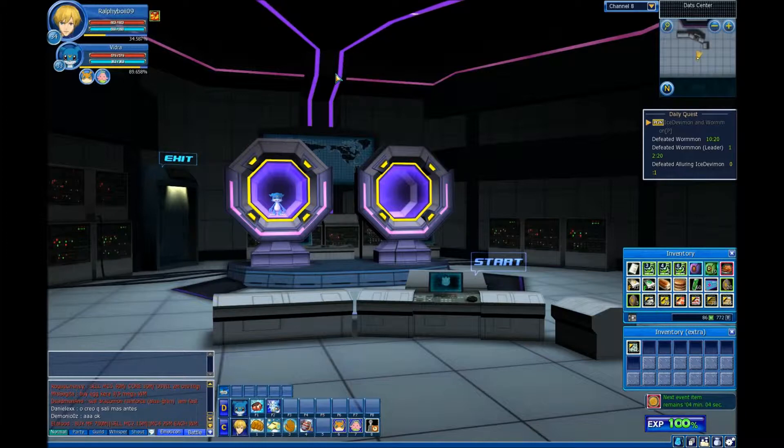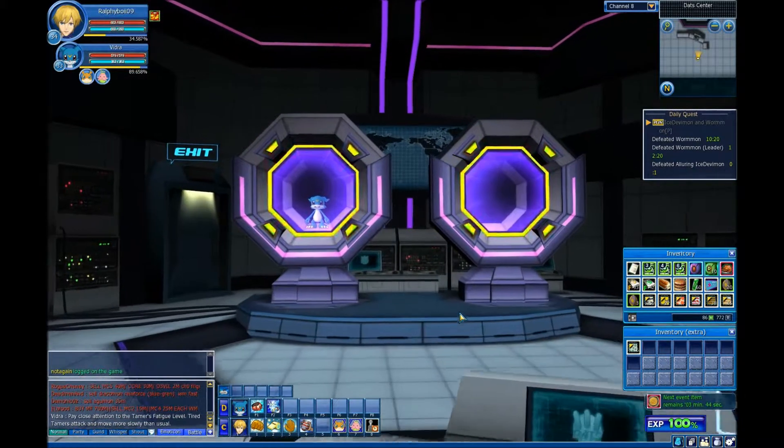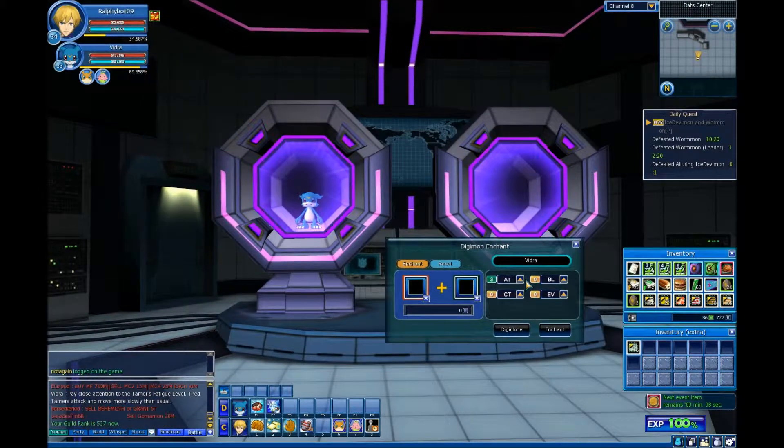Then you wait and voila — you're in here. For demonstration purposes I'm using my Vmon. You've got basically two options: Exit and Start. Exit is obviously to exit; Start begins the program. Hover over Start, click it, and it takes you to a submenu called Digimon Enchant, which gives you the ability to increase their attack, critical attacks, and block.